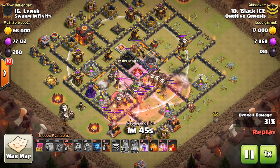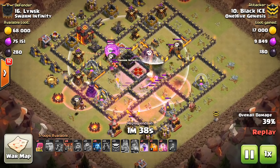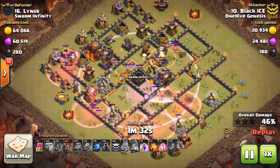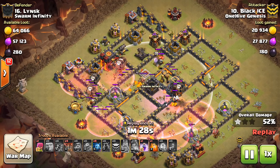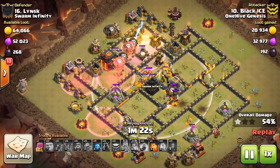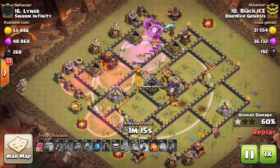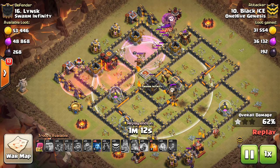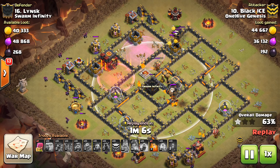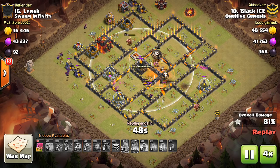He starts with the air part of the attack — no need to freeze a level one Inferno Tower. Good rage: you want to rage over the queen so the skellies get raged up. The skeleton spell takes out the defensive queen since she was still up, and also rages over the Inferno — good double value there. Balloon pathing isn't great into the base, but the balloons are just going to overpower it. He has a spare rage; you could argue he should have brought a heal, but with no splash damage the rage is almost better. Nice attack to Black Ice — this base is toast.